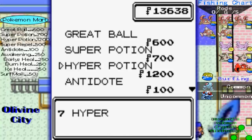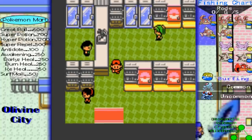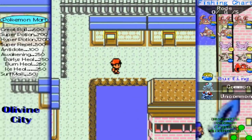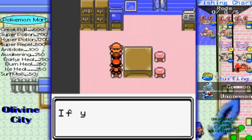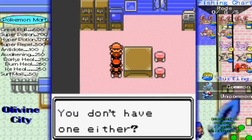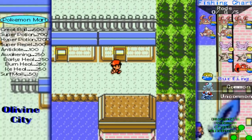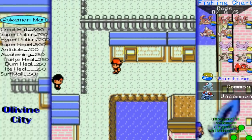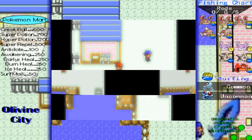Since Olivine also has water you can surf on, I also included the surfing chart below, so hopefully it provides you guys with ample information. Little did I know there were Corsola here — I only thought that Corsola were near Cherrygrove City. It wasn't until I looked at my guide that I realized they also lived in Olivine City. I remember Corsola very well from the Whirl Island episodes, kind of a mini-series within the Johto season of the anime, and it was pretty awesome.